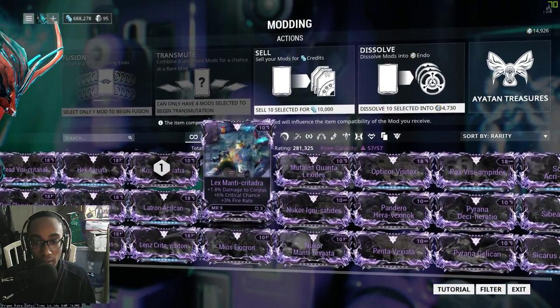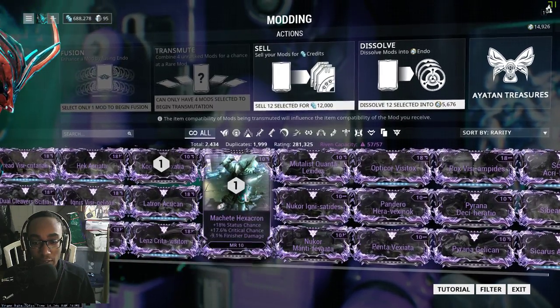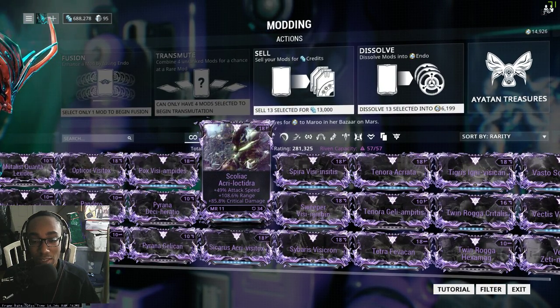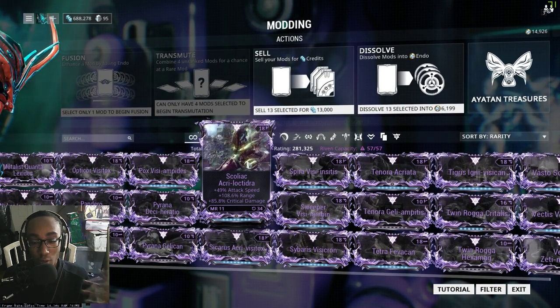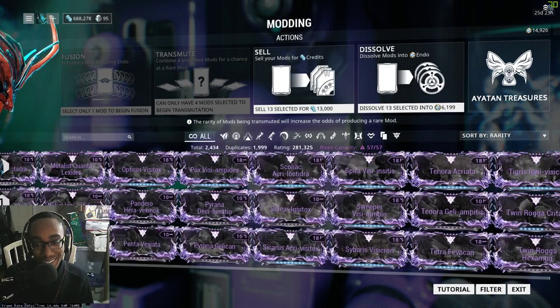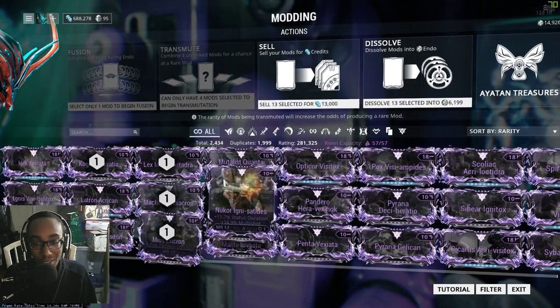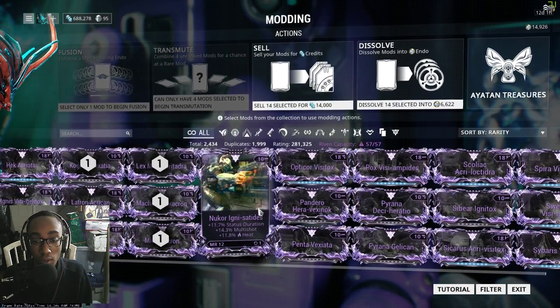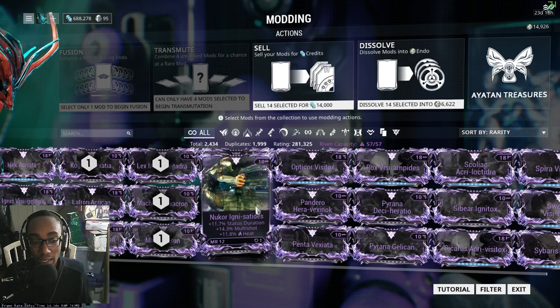A Kogake, a Lex, a Machete for my Machete Wraith, a Mios because I'll have a Scoliac riven over here but I want to see if I can get another good whip besides the Scoliac. Let's see if the Mios is going to be that option — the Mios has a really good riven disposition, so let's see if it's possible to get a really good riven for this.